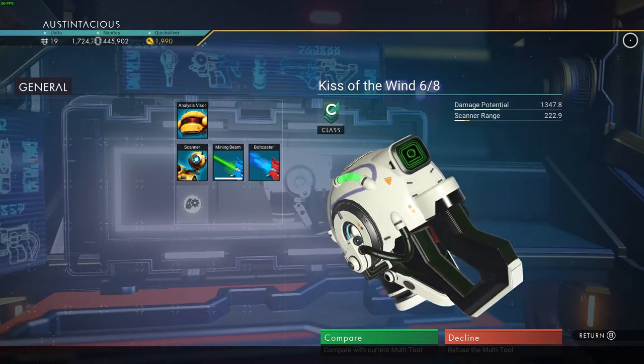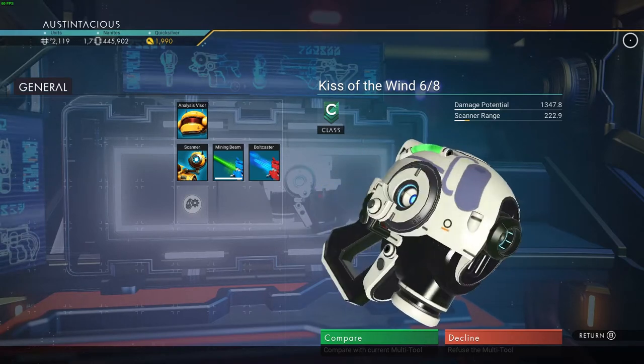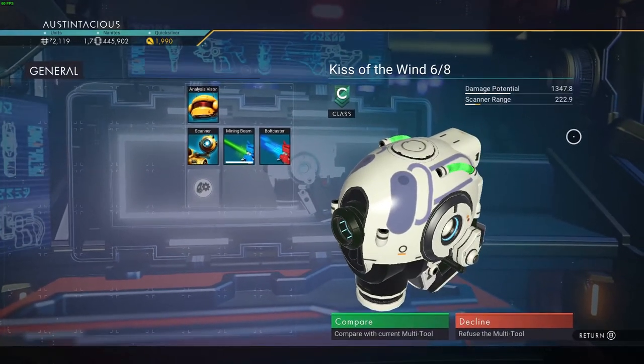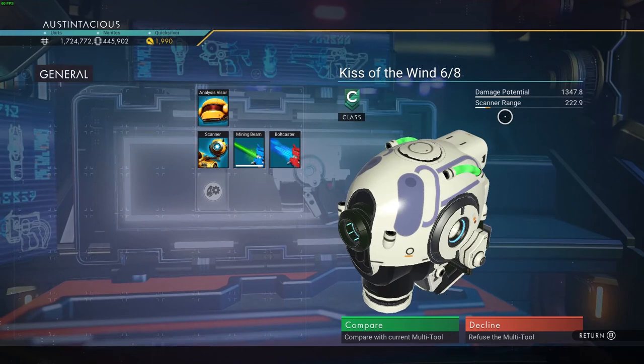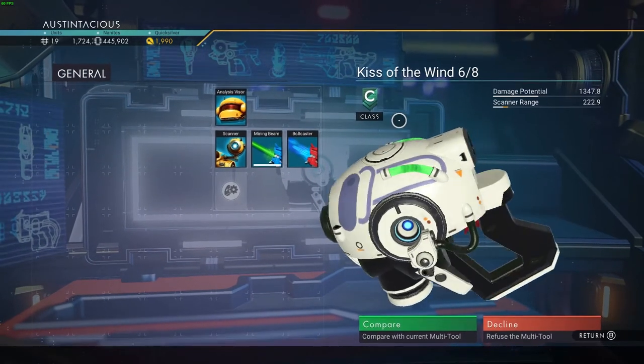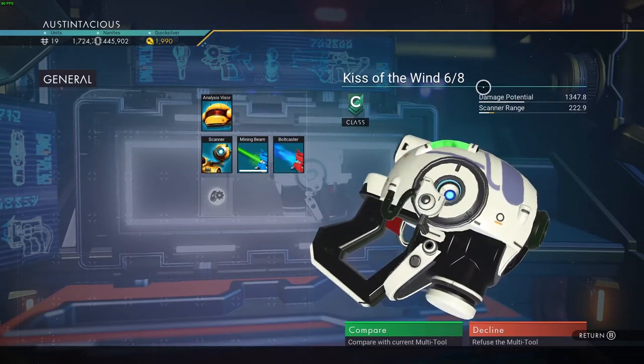As mentioned, it is part of the space station multi-tool pool. So if for whatever reason you call in the Anomaly and there's a different tool, fly back out, go to the space station, reload on the space station, and then fly back to the Anomaly — and there you will have your brand new plasma tuber.